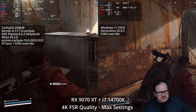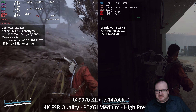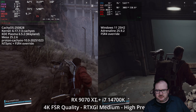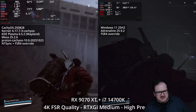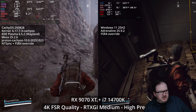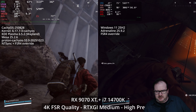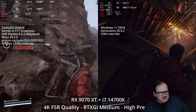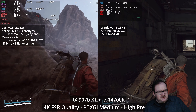Switching to a lower preset — medium RTXGI global illumination and the high preset — you can see it's not exactly apples to apples here as the scenery is different with different geometry and lighting. As the scene moves towards the outside on Windows it becomes very similar. I'd say they're actually quite similar and in both cases easily over 100 FPS, again a little bit smoother on Windows.